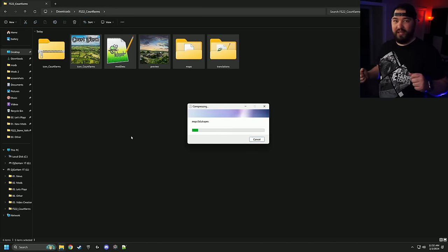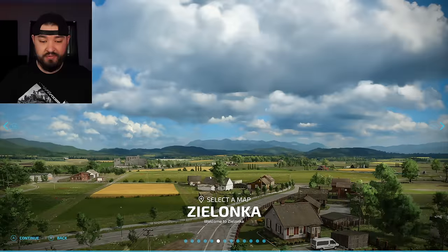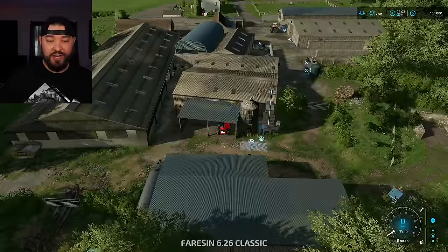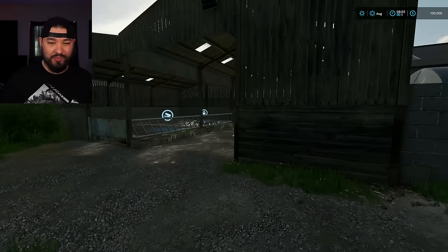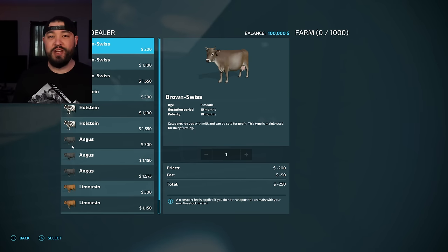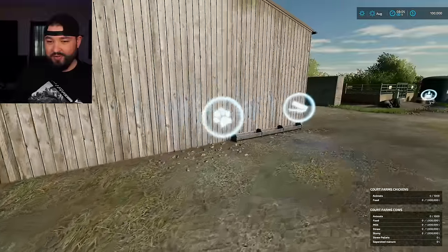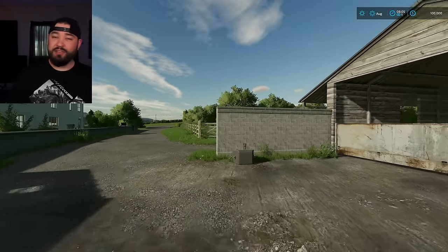Once everything is done, copy the Core Farms title, select all the files, compress to zip, rename the zip file, drag it into your mods folder. Jump back into the game, find a new save, select Core Farms Country Park, and jump right in. Let's verify: cattle — animal capacity at 1,000 head. Food worked well. Chickens are over here — 1,000 head of chickens, 1 million liter food capacity. Just about perfect.